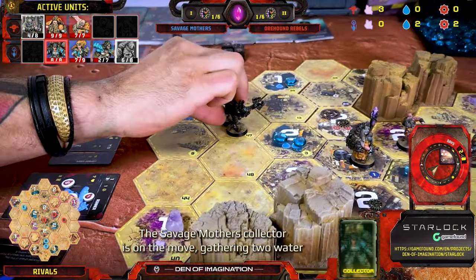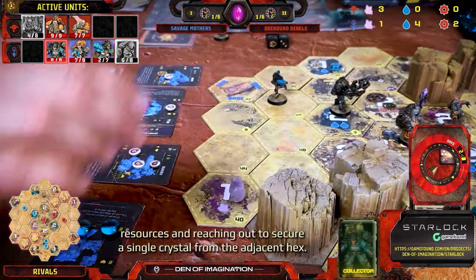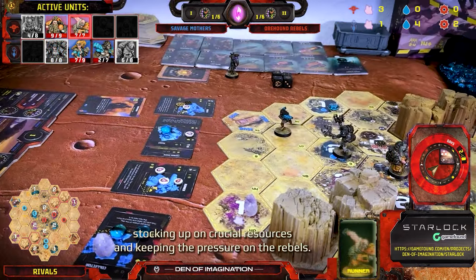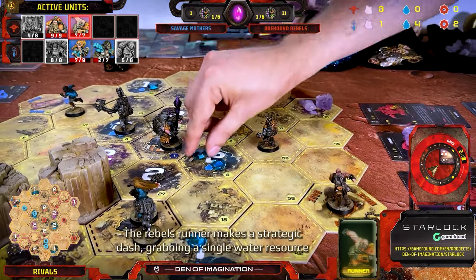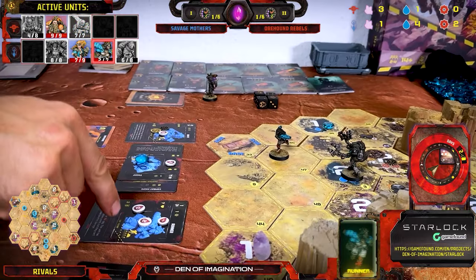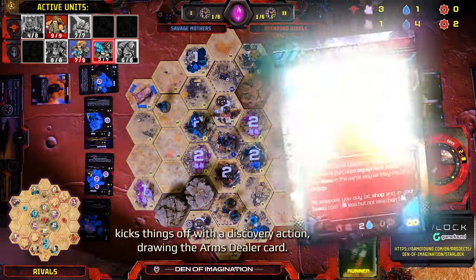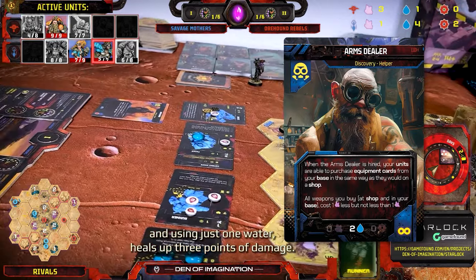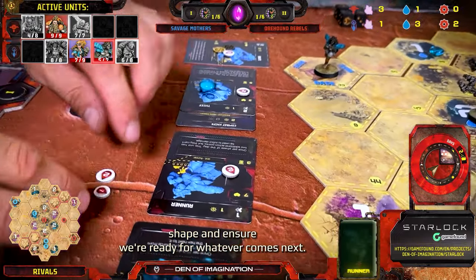The Savage Mothers' Collector is on the move, gathering two water resources and reaching out to secure a single crystal from the adjacent hex. It's a solid play, ensuring we're stocking up on crucial resources and keeping the pressure on the Rebels. The Rebels' Runner makes a strategic dash, grabbing a single water resource along the way and heading back to the base to drop off the goods. The Savage Mothers' Runner kicks things off with a discovery action, drawing the Arms Dealer card — always a valuable asset. The Runner then heads back to the base and, using just one water, heals up three points of damage.